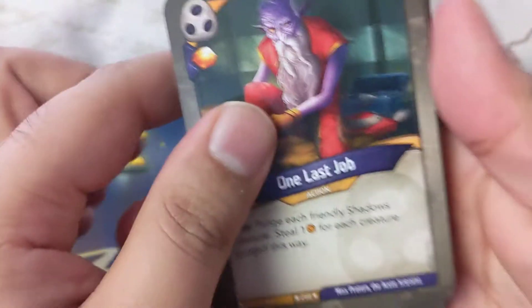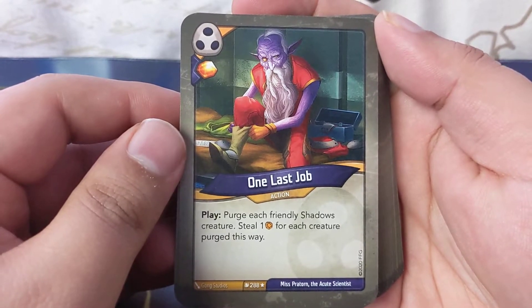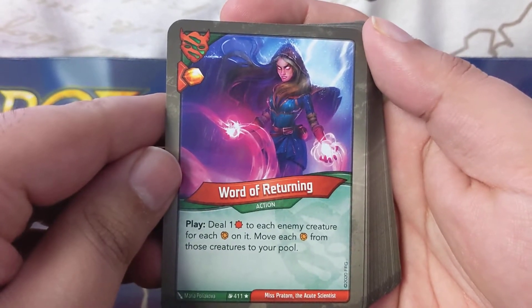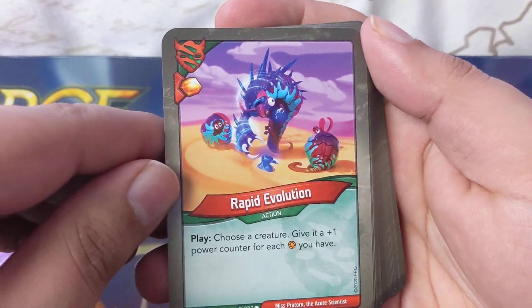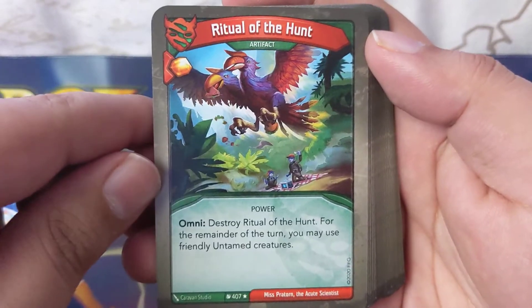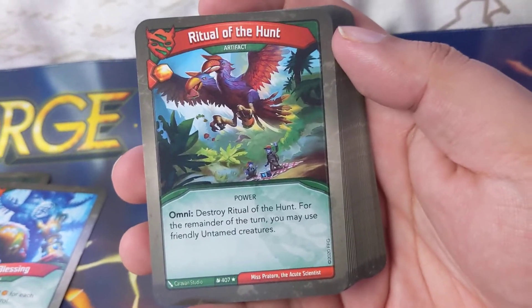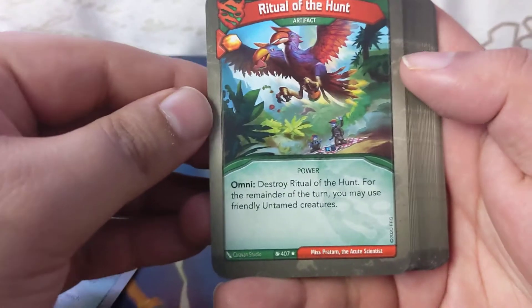Some amber generation. Last Job: purge each friendly leaves-shadows creature, steal one for each creature searched this way. Word of Returning: deal one to each enemy creature for each amber on it, move amber from those creatures to your pool — good against Saurians. Rapid Evolution: choose a creature, give a plus-one power counter for each amber you have. Waltz Blessing: each player gains one amber for each mutant creature they control. Ritual of the Hunt Omni: destroy each Ritual of the Hunt — for the remainder of the turn you may use friendly untamed creatures.